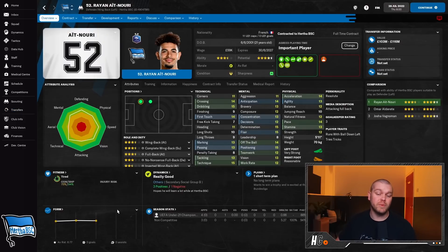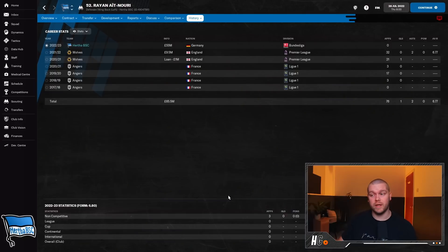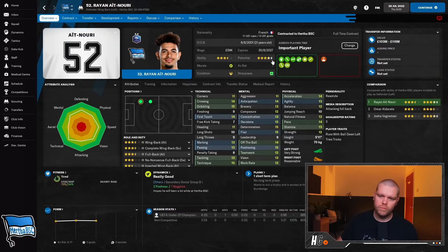The final signing is Ryan Ait-Nouri. We spent money getting him away from Wolves to play at left wingback. We also get Zifok back from his loan to challenge at right back. We paid 55 million to Wolves for Ait-Nouri - I know I've overpaid. Left wingback is a very tricky position and there were a couple of players I was interested in. He has four-and-a-half-star potential - good crossing, good dribbling. Let me know in the comments how much you think I overpaid.